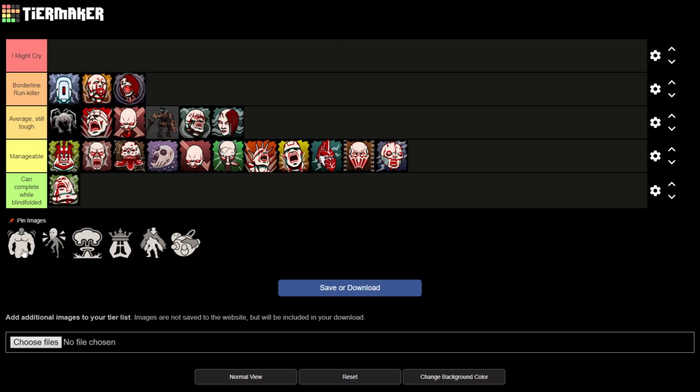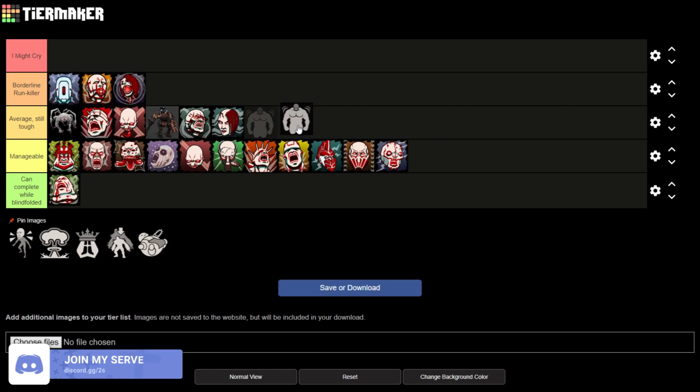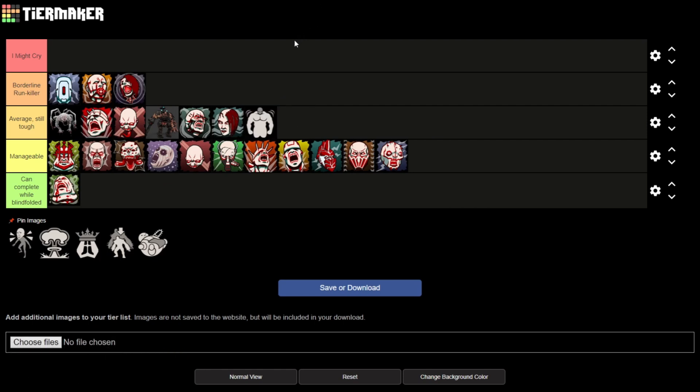Next up we have the Shrunken Head modifier. This is going to be a little bit more annoying and tougher. If you're a Gunslinger or Sharpshooter it's going to be a pain in the ass trying to headshot everything. You could go for the body, but the body is a lot stronger, so you do have to go for headshots. It can be a bit difficult to get headshots, and they're quite small.